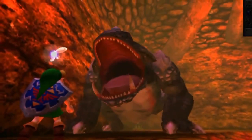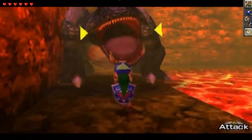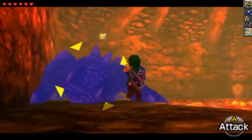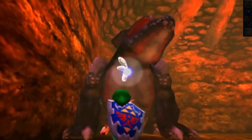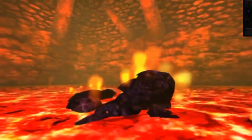King Dodongo from Dodongo's Cavern. This boss fight was pretty enjoyable — being able to just throw bombs in his mouth when he inhales and slashing him until he dies. He does shoot fire at you if you don't throw the bombs in time. Other than that, this boss was pretty fun and enjoyable.